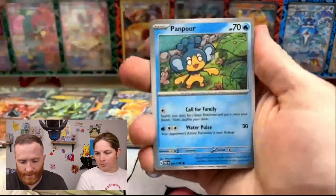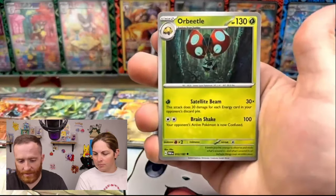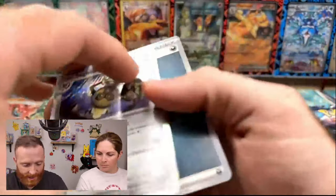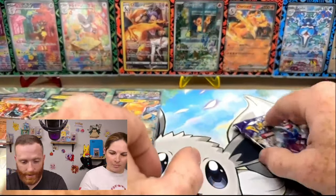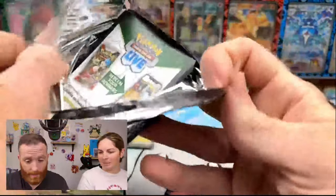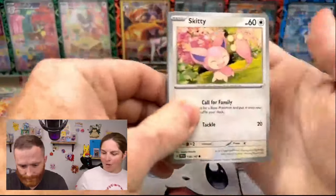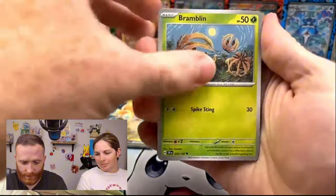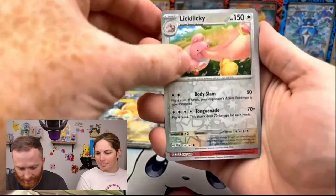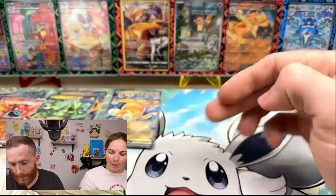We got a Pharaoh Seed, a Gible, Ponpour, Blitzel, Ferret Horn, a Cursed Duster, an Orbeetle, a Reverse Larry, a Reverse Blipbug, and an Aegislash Hollow. My God. All I can think is we've got a Greninja incoming at some point in this opening. This is really bad, folks. Things are going to need to step up here. We got a Reverse Licky Licky, Reverse Scented Scorch, and then a Roaring Moon Hollow — two Twilight Masquerade left.